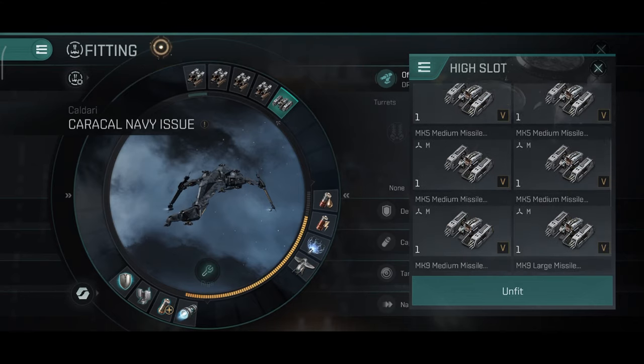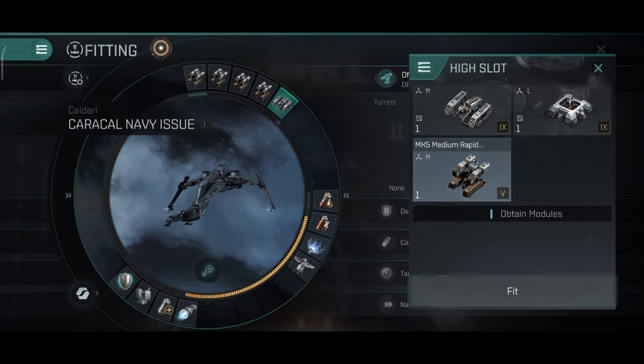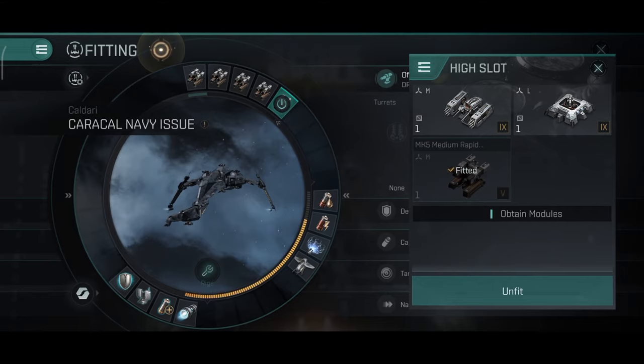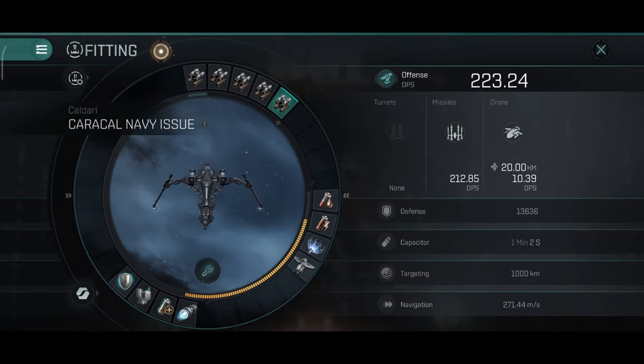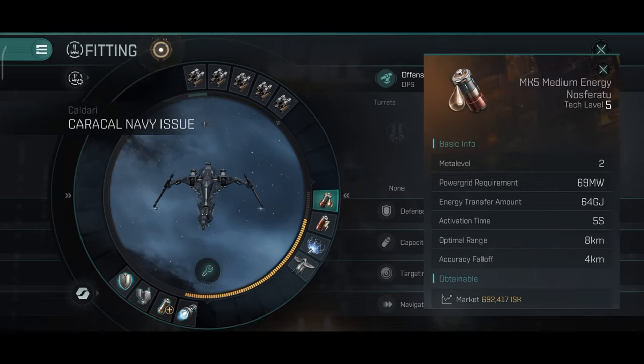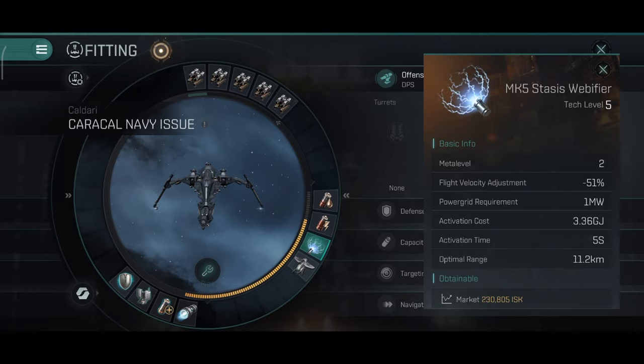I'll be doing storyline missions in one of the next videos. For the medium slots I have a neutralizer and a Nosferatu combined with a webifier. For PvP I recommend a disruptor combined with two neutralizers, or a disruptor combined with one Nosferatu plus one neutralizer, since the neutralizer is very effective against frigates and destroyers and the Nosferatu is effective against most ships. For the drone slot you want medium drones, but I'm using small drones since I don't have any medium drones yet.